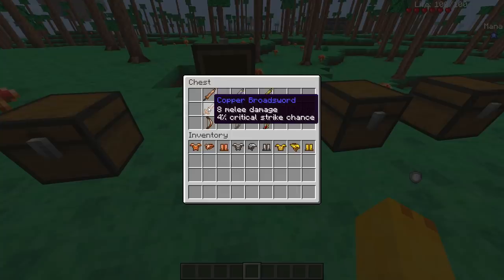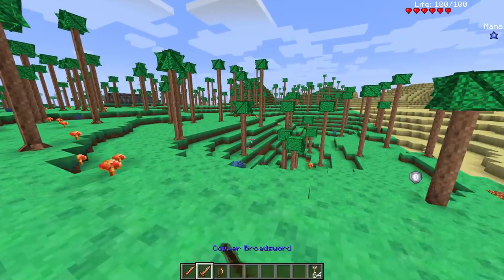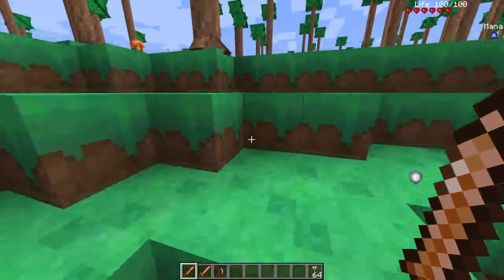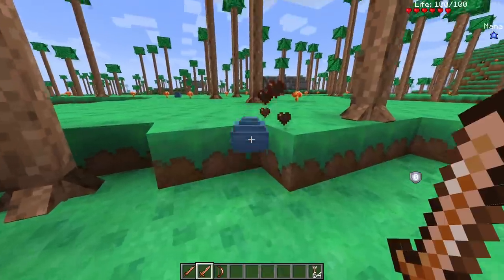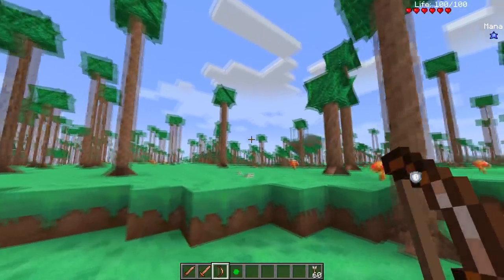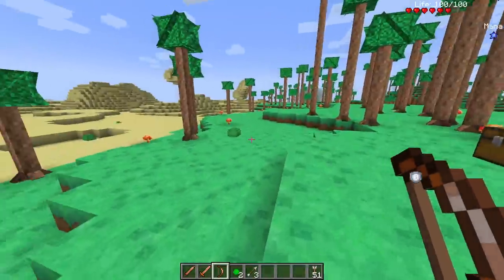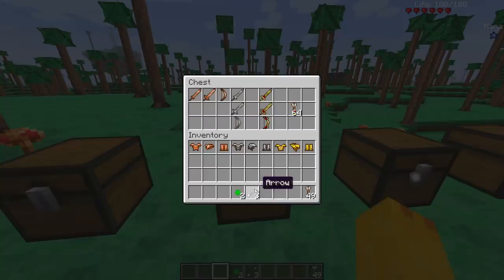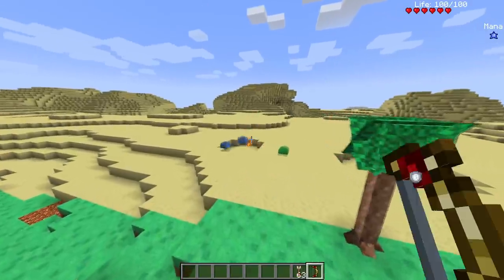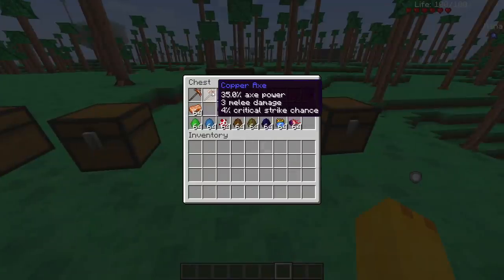The copper shortsword does 5 melee damage with a 4% critical strike chance. The broadsword does 8 and 4. Let me take these out along with some arrows — interested to see if they work differently. We hit a blue slime, takes 4 hits with the shortsword. Switch to the broadsword — takes less hits, drops gel. The bow shoots like old-school automatic Minecraft bows, probably still work in progress. Tested the golden bow with flame arrows — working fine.